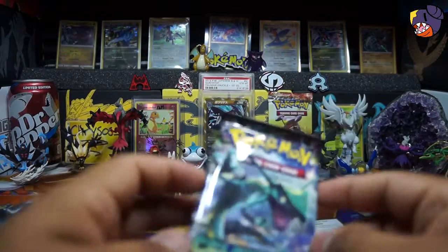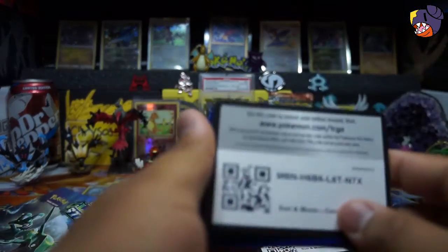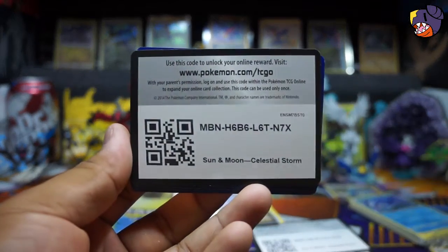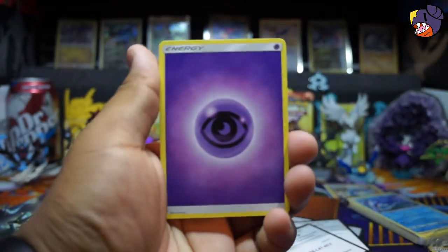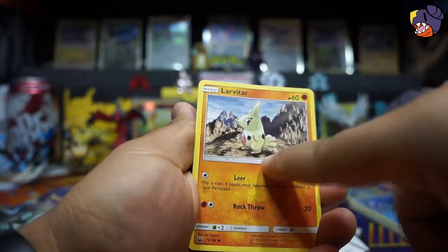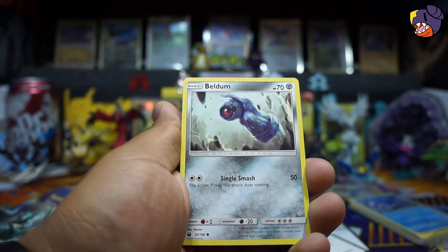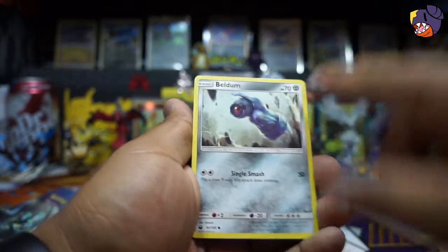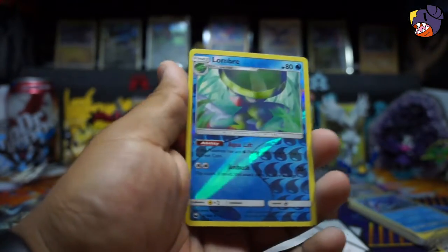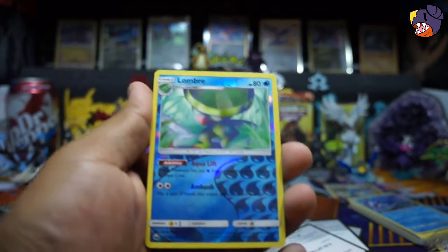Alright, final pack — we got Rayquaza on the pack art. Let's see what we can get — hopefully a full art! We got a Psychic Energy, TV Reporter, a Duskull, Last Chance Potion, Larvitar — very cool — a Wismur, Bellsprout, a Wailmer — because it whales on ya — and a Beldum. Beldum's actually pretty smart because he's Steel Type and Psychic Type. We have an Aqualift... wait, I misread the ability — I guess I'm the Beldum!